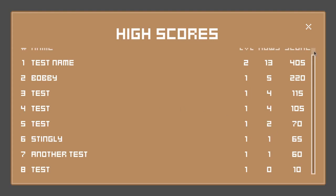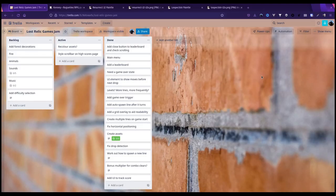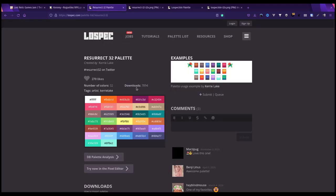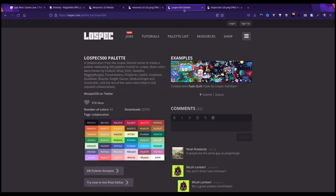The next thing is to consider recoloring assets. I'm using Kenny's Roguelike RPG pack which is brilliant, but after staring at it for hours it feels a bit desaturated and brown. I've been tempted by the Resurrect 32 palette and the Low Spec 500 palette which are more colorful. I can't get the thought out of my head, so I'm going to try it and see.